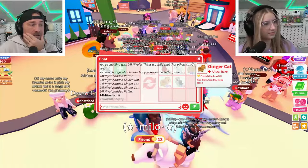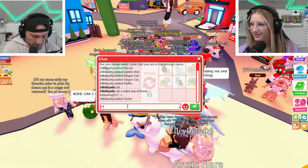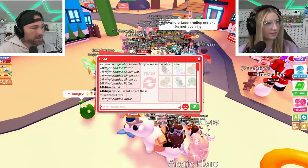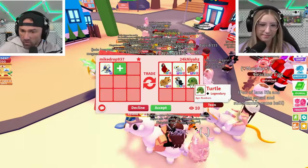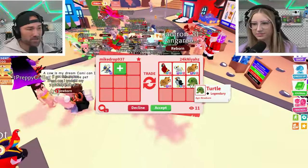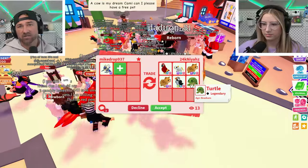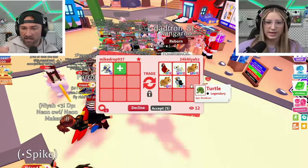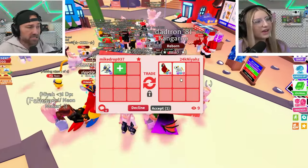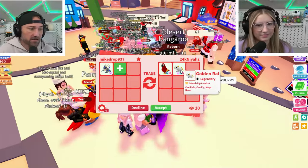Do you want any of these? I do! Oh thank you for the super chat! Mary, thank you so much — that's so kind, we really appreciate it, it does help us make these videos. So wait, is this a W? This is a W — those were the only pets, there was a turtle but still, this is legit. I could use a golden rat, and I want to get Parker some crows, but I don't see a crow in here.